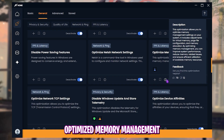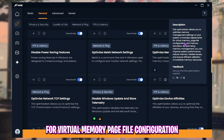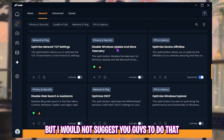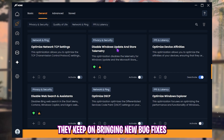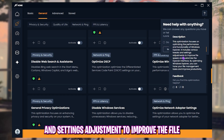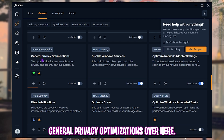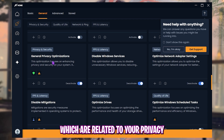Enable 'Optimize Memory Management,' which adjusts virtual memory, page file configuration, and memory allocation. I would highly recommend disabling 'Windows Update and Store Telemetry,' but I'd suggest keeping Windows Updates enabled — especially on Windows 11 — as they bring important bug fixes beneficial for gaming. Enable 'Optimize Device Affinities' and 'Optimize Windows Explorer,' which improves file speed and customizes the Explorer interface. Also enable 'General Privacy Optimizations' to turn off background privacy-consuming settings.